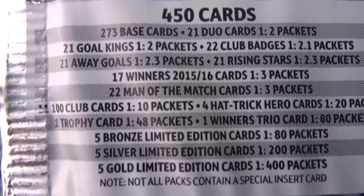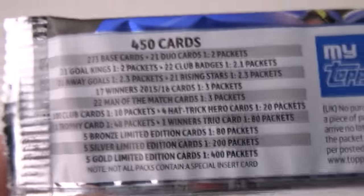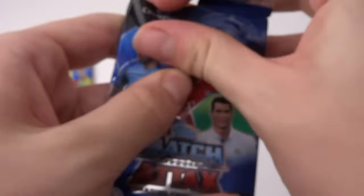So we're looking for maybe a cheeky Under Club, Hattie Kiro — we want some good pulls. Alright, let's get into this first pack.